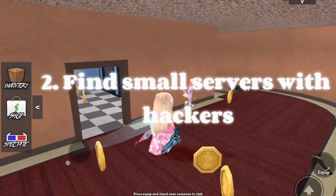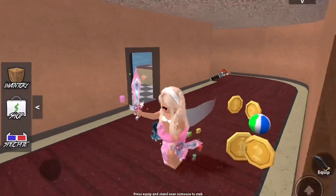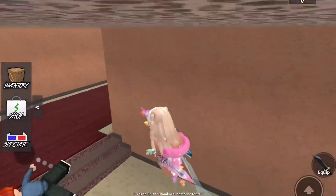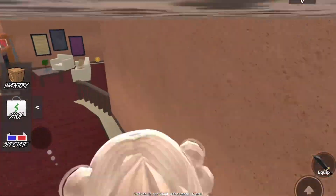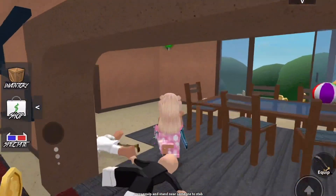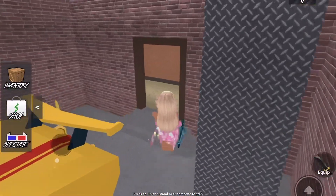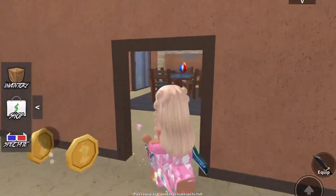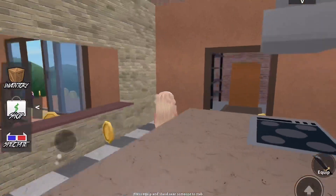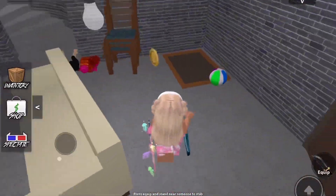My second tip is to find servers — especially small servers with hackers. You might ask why you'd want a server with a hacker, but they're actually really easy to beat. You just have to camp a coin or a beach ball. It also ties into the first tip, because it's so much easier to farm with your alt account in a hacker server, since the hacker isn't gonna do any harm to you.